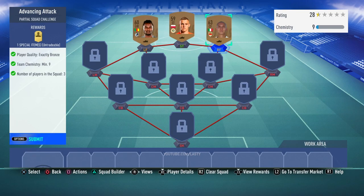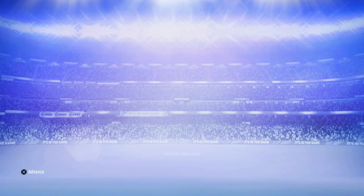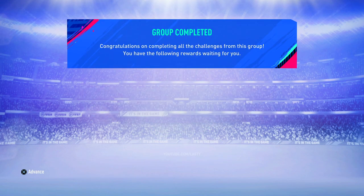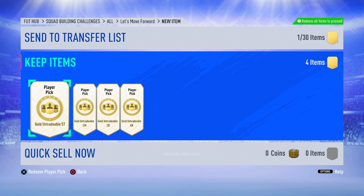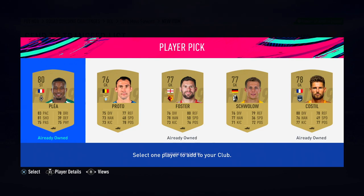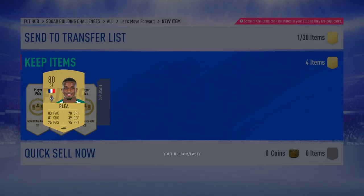We go ahead and complete the next three challenges, which were the only actual SBCs available to us on the game. You guys might have a few more and that might be even better for making coins. We complete this next batch — 'Let's Move Forward' is now done. These ones are interesting because it's a new feature where you're actually given player pick packs: three player picks, or four because we completed the overall batch. We get a goalie, a centre-back, a centre-mid, and a striker — all gold players. I pick Plia for my first choice.